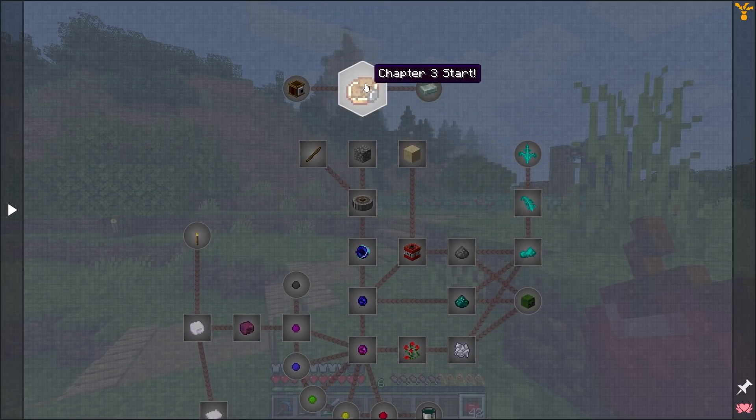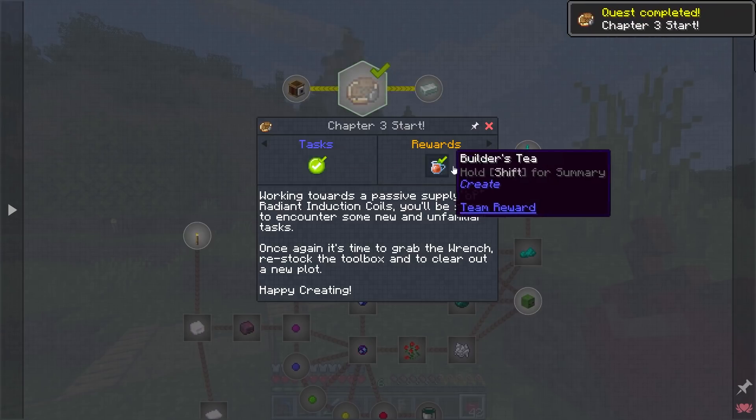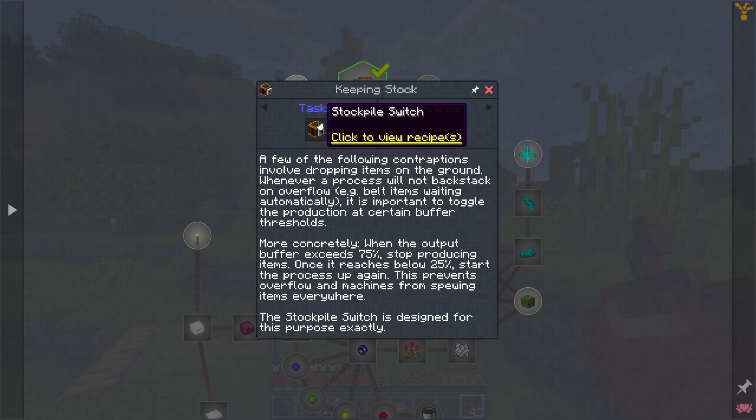Chapter three says: start working towards a passive supply of radiant induction coils. It also mentions a stockpile switch — keeping stock is important, and contraptions involving dropping items onto the ground mean overflow backstacks are a problem. It's important to toggle their production after a certain buffer threshold. The stockpile switch will shut production off via redstone at 75% — that's a pretty interesting block. I've already kind of built a toggle shutoff into everything.